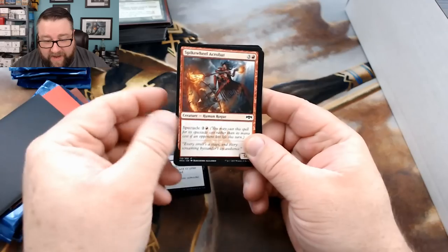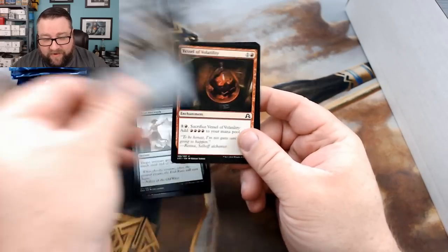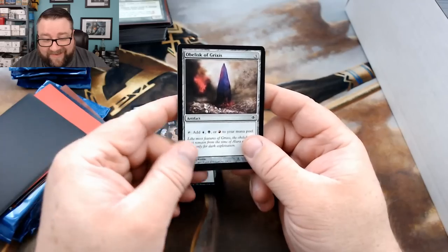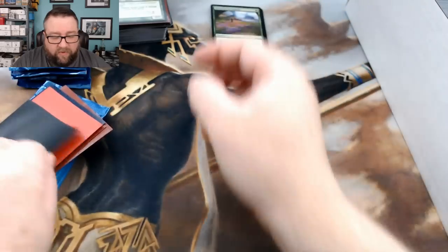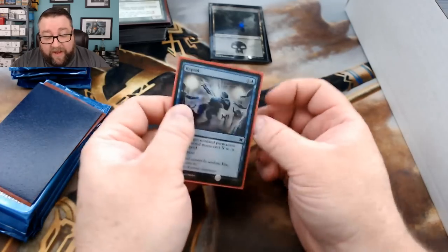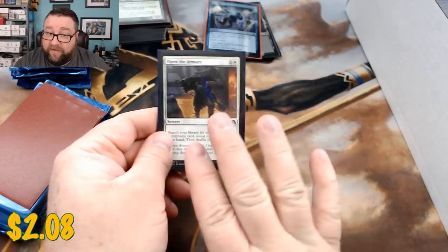We got a Macabre Waltz, a Spike Wheel Acrobat, Skitter Eel, Gift of Strength, a Sky Scanner, Vessel of Vitality, a foil Soul Parry — that's kind of nice looking — we got a Titanic Brawl, Obelisk of Grixis, and Adventurous Impulse. Our foil basic is an Ixalan Swamp. Next we got a foil Repeal from another Masters set. Our common or uncommon is Open the Armory — this has been moving a lot in the markets here lately. That's a good card, I dig it.